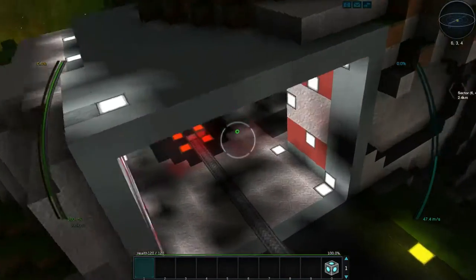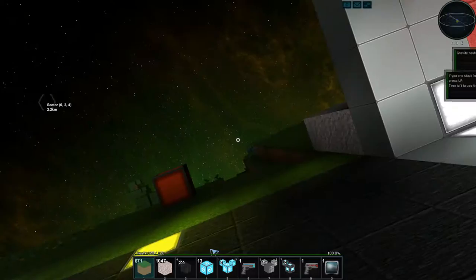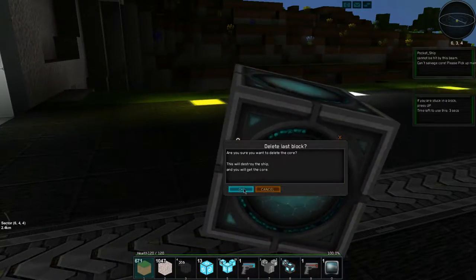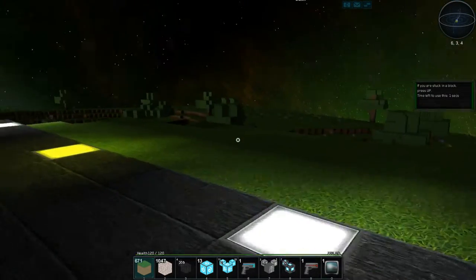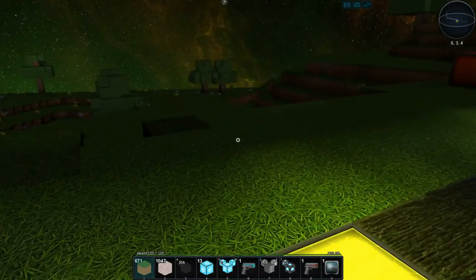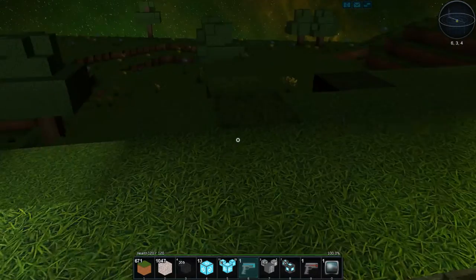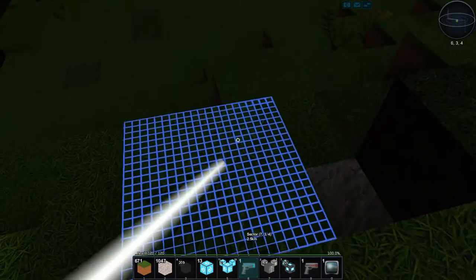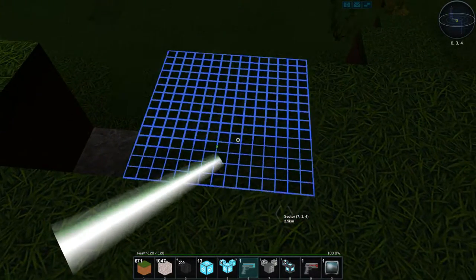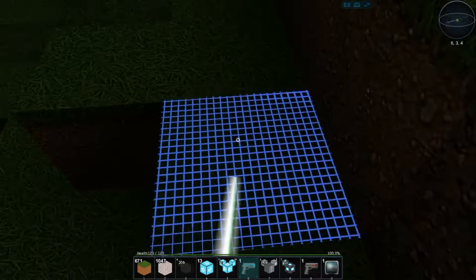Let's hop out of our ship. So if you notice here, I've removed the logic that was sitting here before, and I need to heal these blocks that are damaged — they're from stupid pirates that came into the system and shot up my plate.